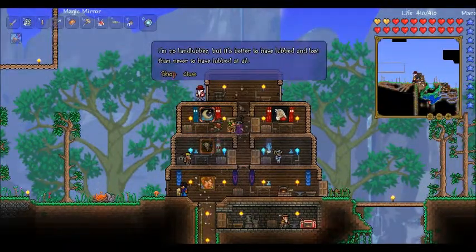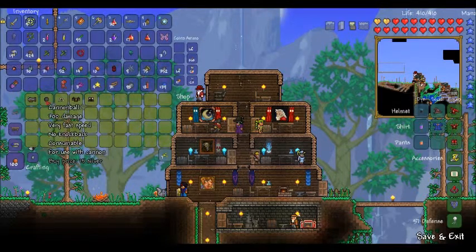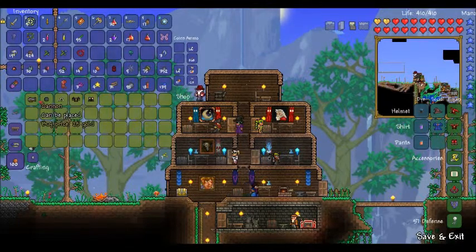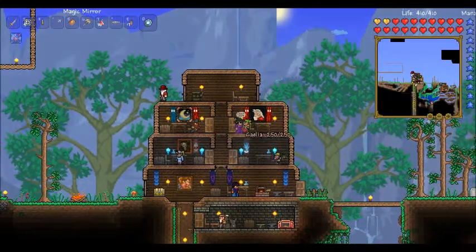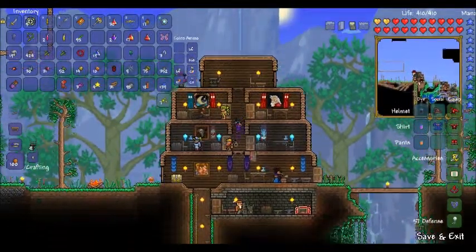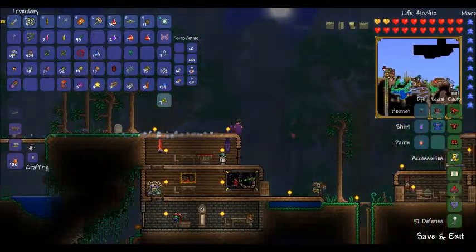You're new. Alright, so we get some pirate stuff here. Oh boy. That cannon does a lot of damage — problem is it reloads very slowly. Alright, so I'm gonna make a couple more mana flowers. I just want to see what enchantments I get on them, if any.